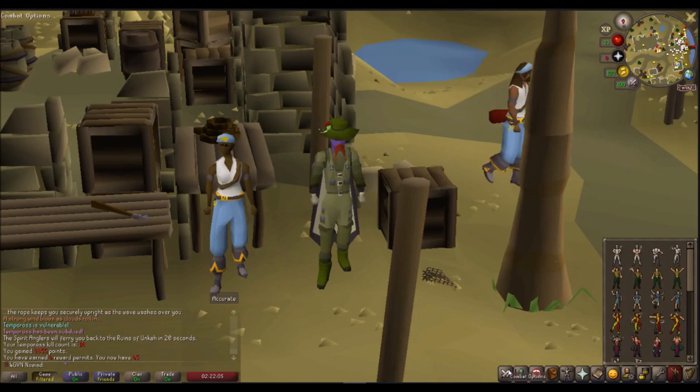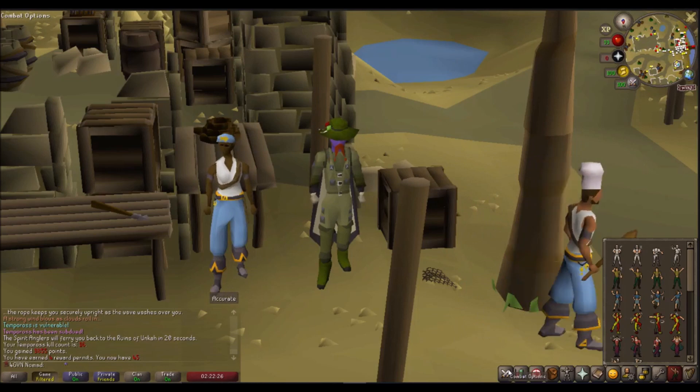The next item is a vanity item — it's the Big Harpoon Fish, and it's very similar to the Big Swordfish and the Big Shark in that you can present it in the skill hall of your player-owned house. The last item is the Tome of Water, which is similar to the Tome of Fire and requires 50 Magic to use. When equipped and charged with soaked pages, it acts as unlimited water runes and increases the damage of water spells by 20%, and increases the accuracy of all water, curse, and binding spells.